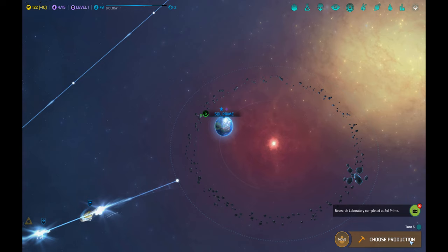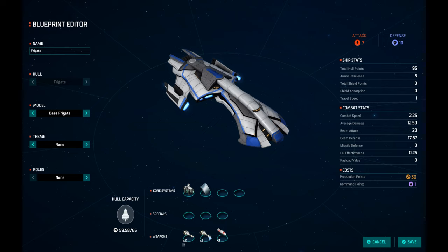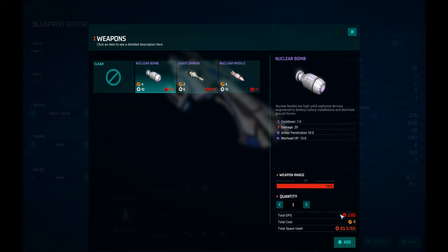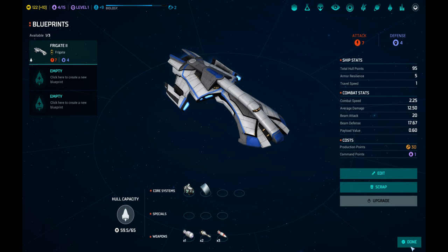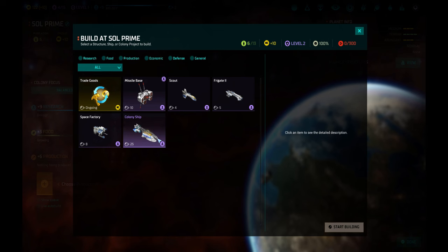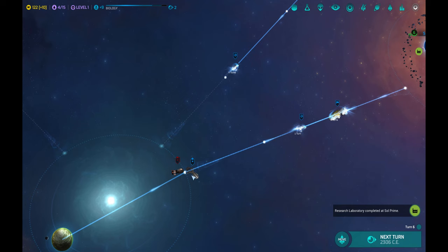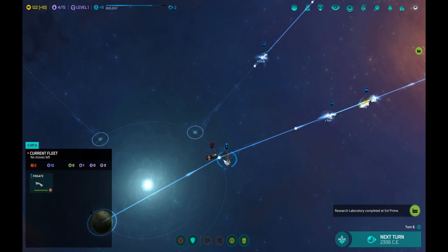Here's something I would like to propose when you're doing this the first time: take the frigate, edit the frigate, and instead of laser cannons take nuclear bombs. Decrease the number of bombs to keep the design valid — that's our Frigate 2 design. So we have a bomb-equipped frigate, and basically if you find a pirate base you can bomb it into oblivion right away. We'll build only one of these.